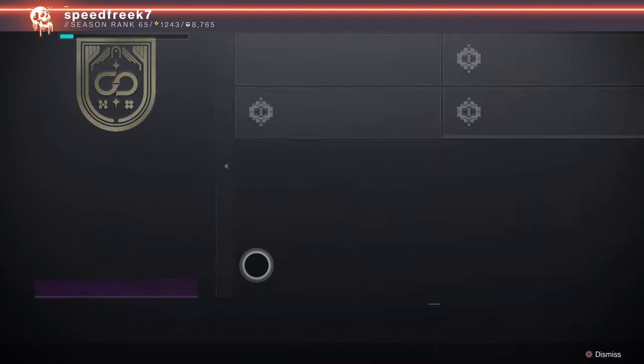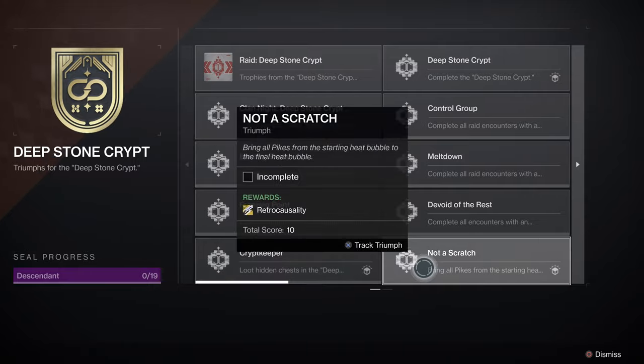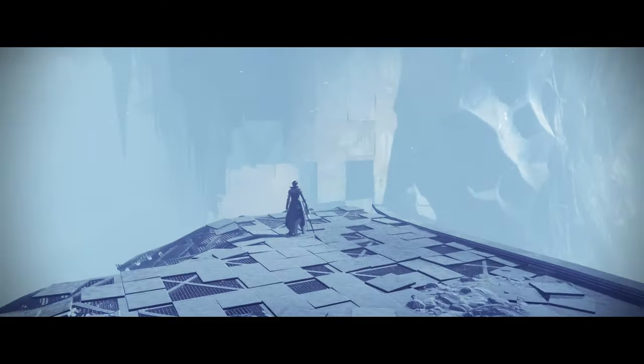Kia ora everyone, hope you're all doing well. In this video I'm going to be showing you how to get the raid sparrow - the Deep Stone Crypt raid sparrow. The way to unlock this is you need to get the triumph called 'Not a Scratch,' and to do that you need to bring all the pikes from the starting heat bubble to the final heat bubble in the Deep Stone Crypt sparrow section of the raid.